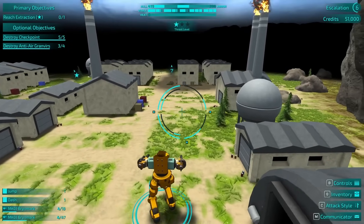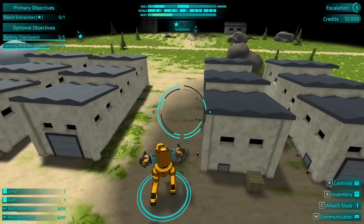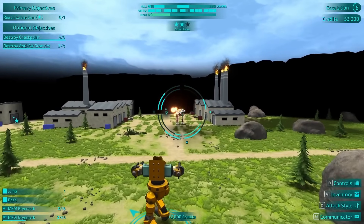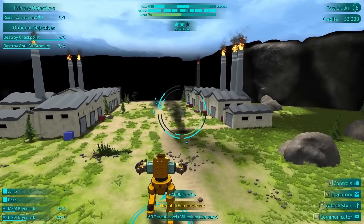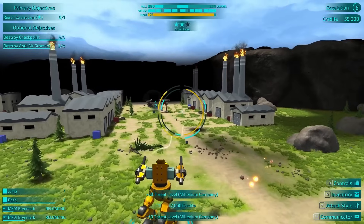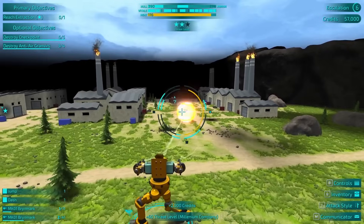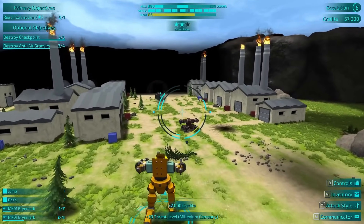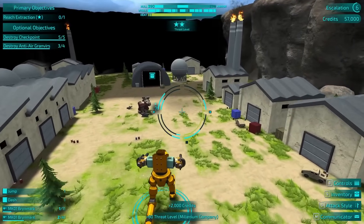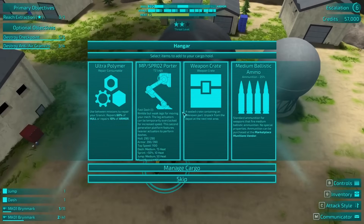Might as well loot the whole damn place. Last anti-air batteries over there. There he goes. I'm getting better at killing these guys. I'm getting a lot of money. Unfortunately, threat level two is when they start dropping the airstrikes, which is not the best.